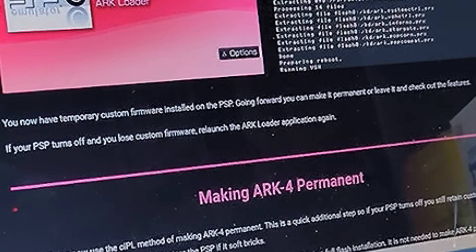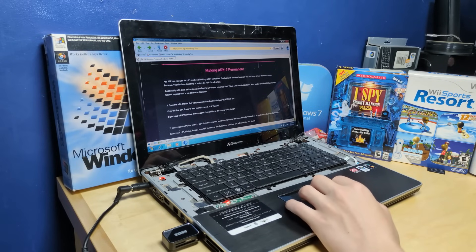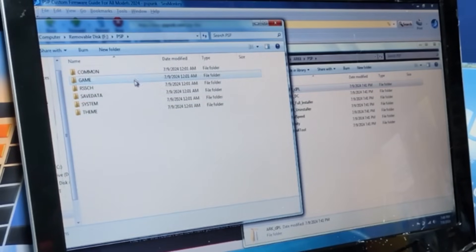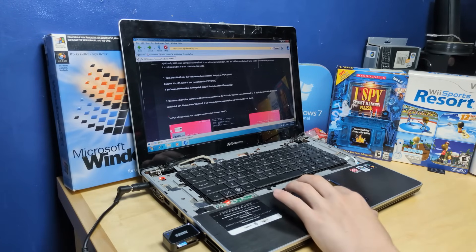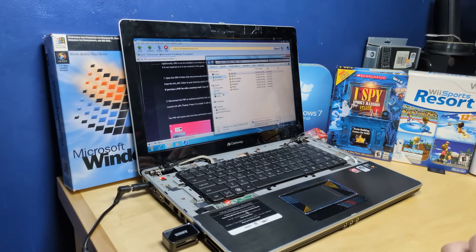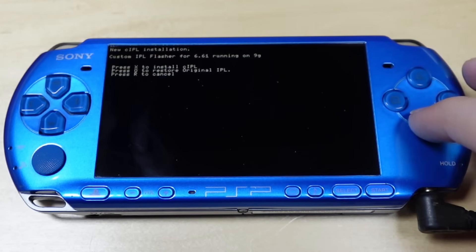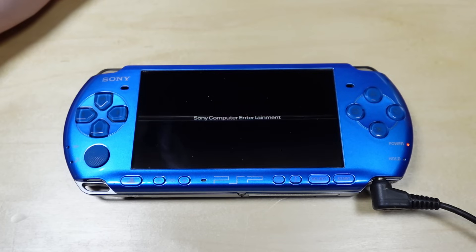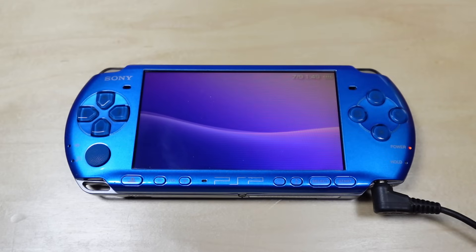You now have temporary custom firmware installed on the PSP. Going forward, you can make it permanent or check out the features. I don't plan on reselling this PSP, so I'm gonna make this permanent. Any PSP can use the CIPL method of making ARC 4 permanent — this is a quick additional step so if your PSP turns off, you still retain custom firmware. I gotta copy more files — put CIPL into the PSP game folder, disconnect the memory card, and launch it. So far, this is shaping up to be a really easy modding experience — just like the Wii. Press X to install. Well, that was fast. Done.